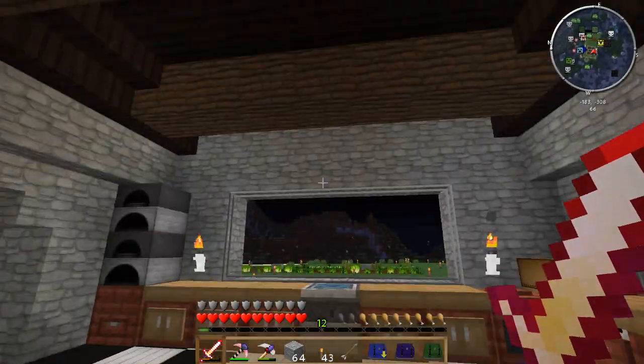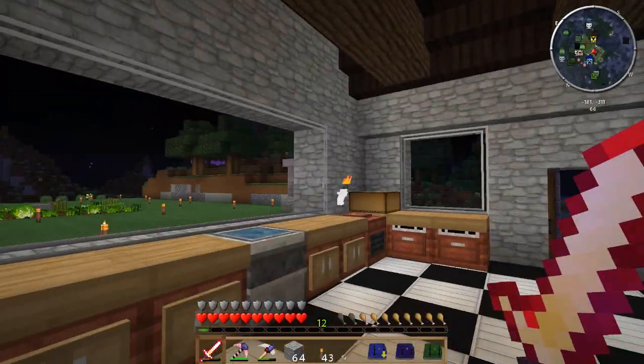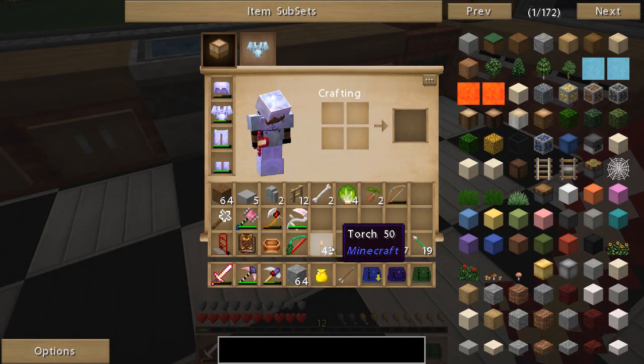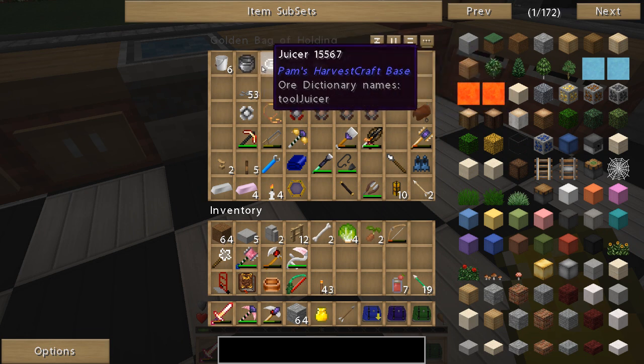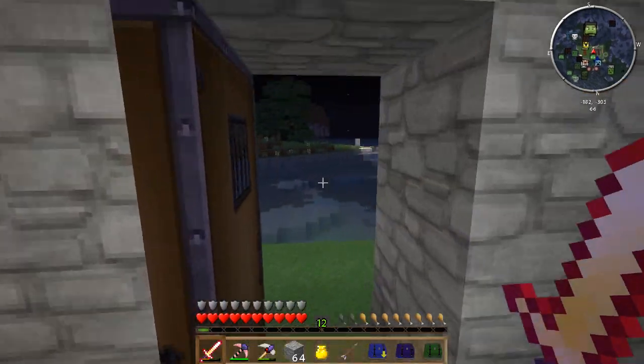One of the other things I've been wanting to work on is getting some shelves in here. I didn't even think about that when I was putting this kitchen together. I kind of wouldn't mind grabbing the cooking materials - like the pot, all this stuff that I have here from Pam's Harvest Craft - I wouldn't mind getting all this on some shelves in here.